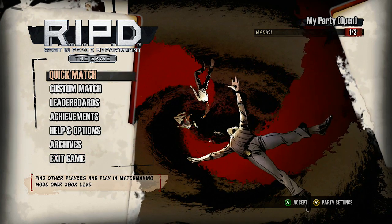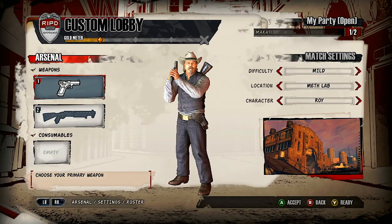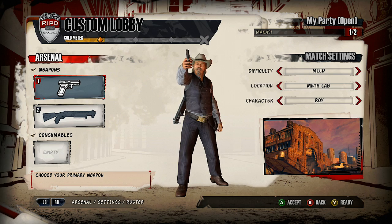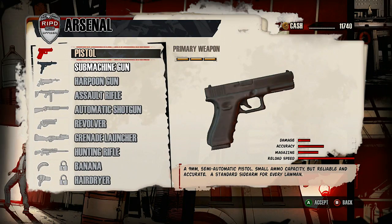You have your quick match and custom match options. If you want to play solo by yourself, not with an online partner, you're going to want to play custom match and just start the game with nobody in your party. This is your character screen. At the very top, you see a gold bar — a gold meter. When you fill up that meter, you unlock a final boss battle.